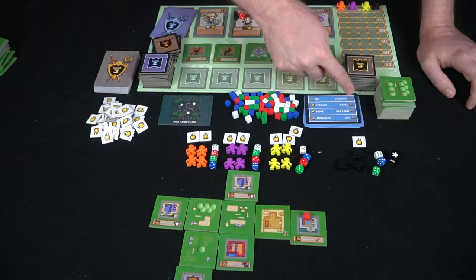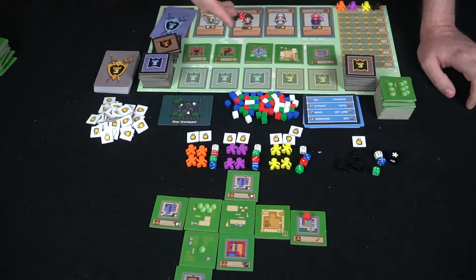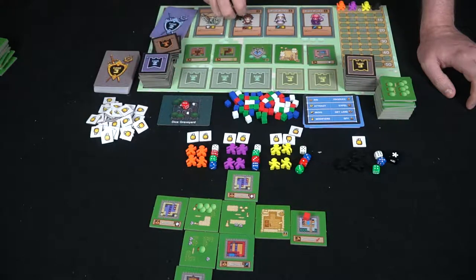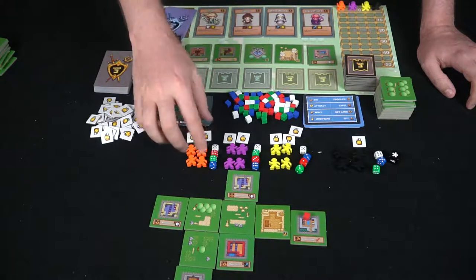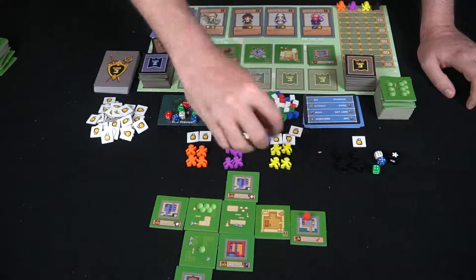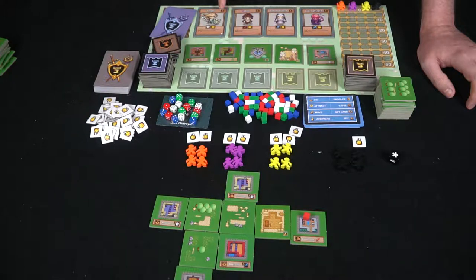After you choose one of the four action areas — each with two sub-actions — you pass and everybody else bids on locations. On your turn, if you were the only or highest bidder on a space from the previous turn, you gain that location and place your die in the graveyard. At the end of the round, when all dice have entered the graveyard, that's when you actually attract your customers — the most important thing in the game.